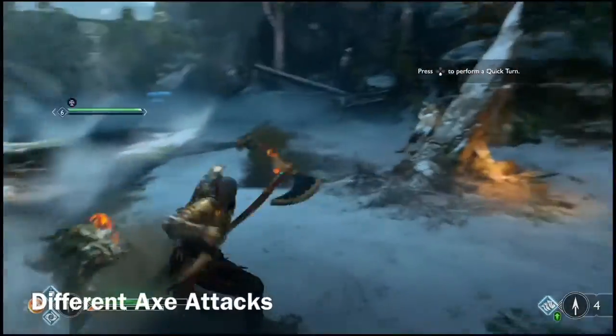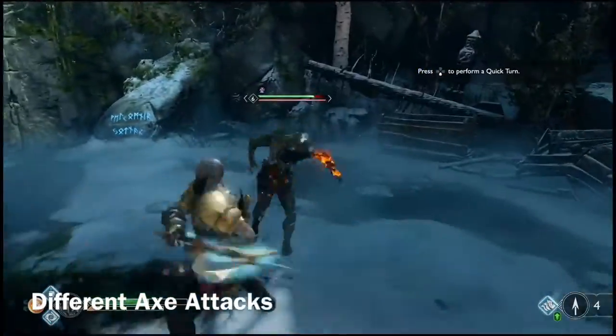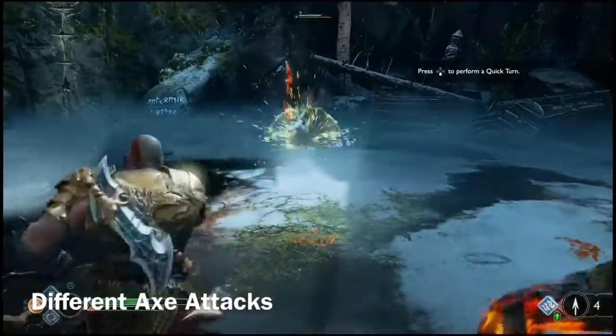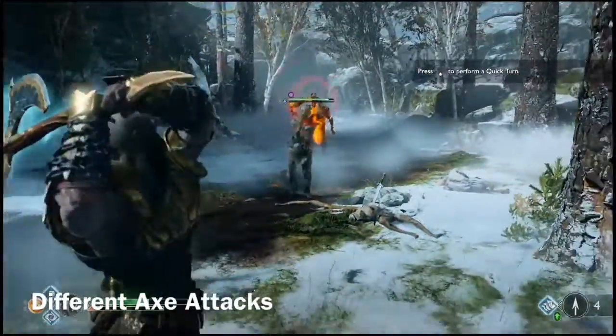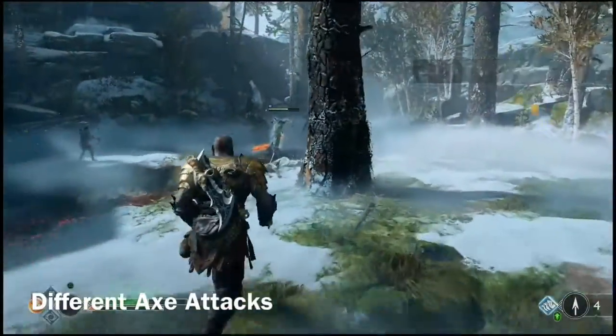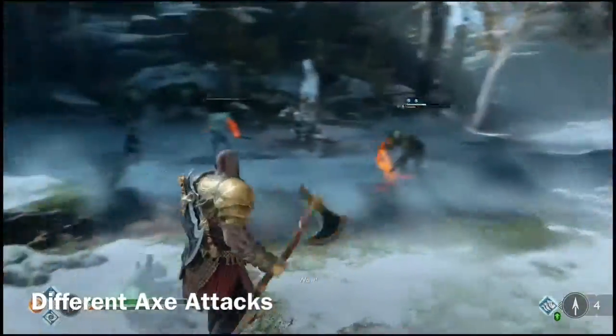The axe includes different types of attacks. The light attack is a standard attack that deals some damage and allows a quick parry if needed — this is done by pressing R1. The heavy attack is a stronger attack that deals a lot more damage but leaves the player exposed for longer after performing it — this is done by pressing R2.